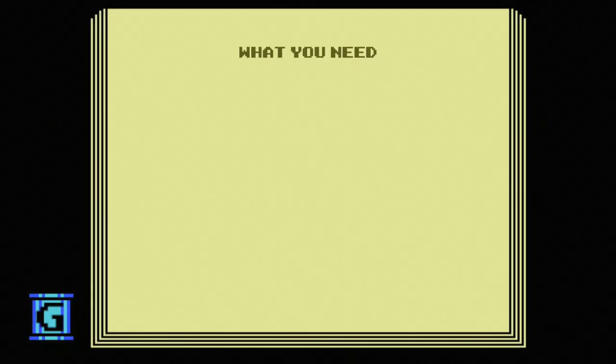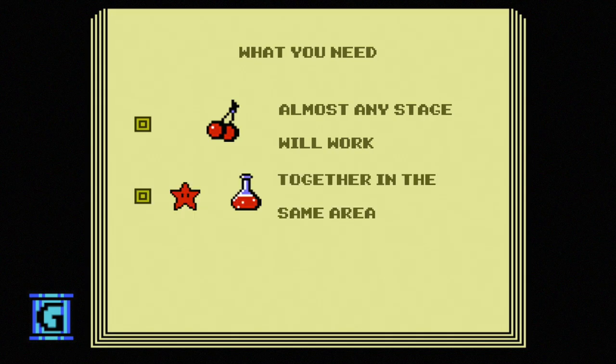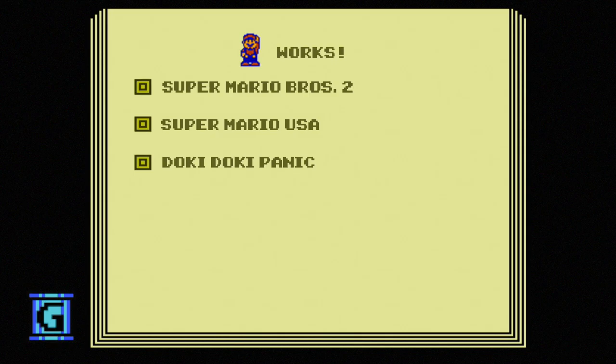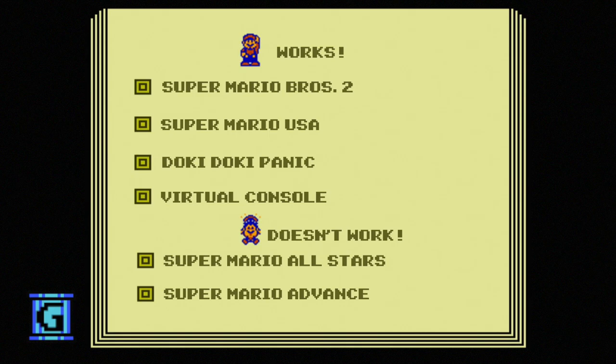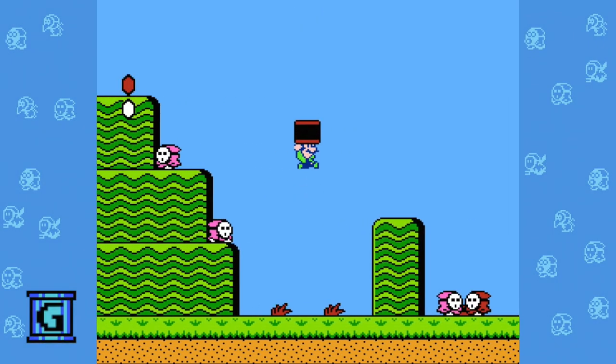To recap: any stage in Super Mario Bros. 2 will work, as long as you can get a Star Man and a Potion together in the same place. You need the original cartridge of Super Mario Bros. 2, Super Mario USA, or the disc of Doki Doki Panic — or you can do it on Virtual Console. All the other versions don't work. It's a cool trick, so pass it on to your friends.